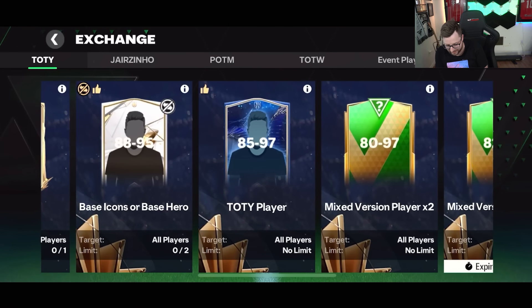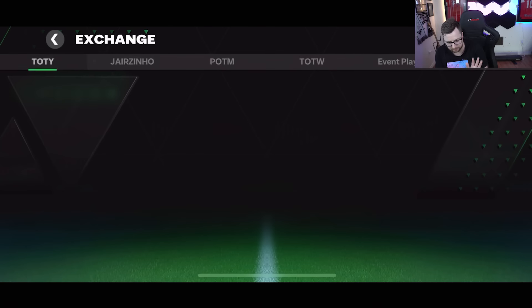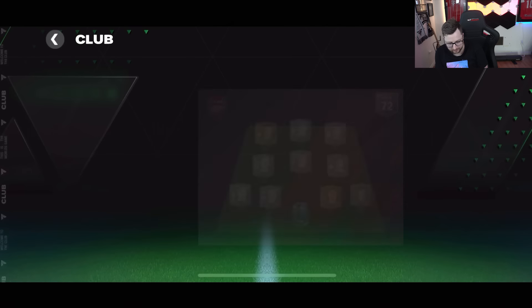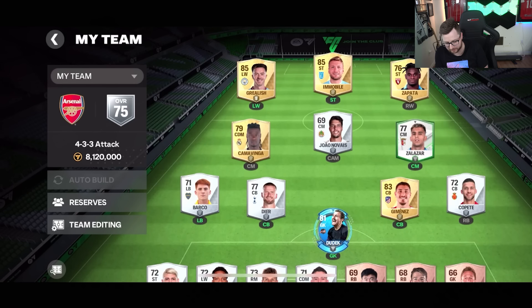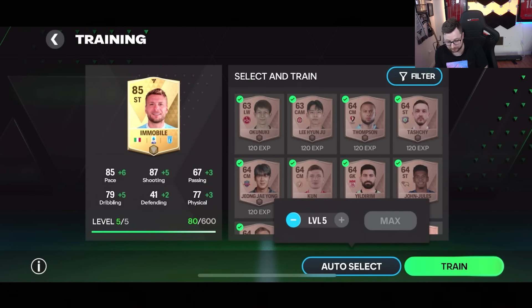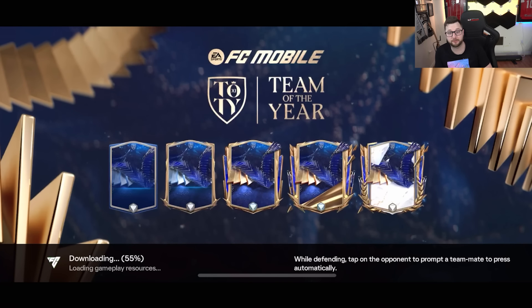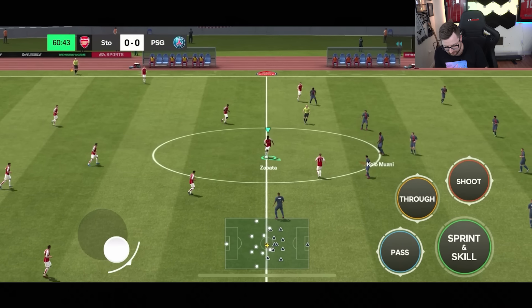Walk-out quad! Can you imagine we got a Team of the Year right away? We got Immobile out of that first one, and Camavinga as well — good way to start. Most of the players are going to be on the team, so I need to collect some silver players. My main goal is to get some new silver players added to the squad. We do get the first exchange done with a standard pack. I'm going to auto build the lineup, but I want to try and make it a little stronger because I need good players to play that challenge.